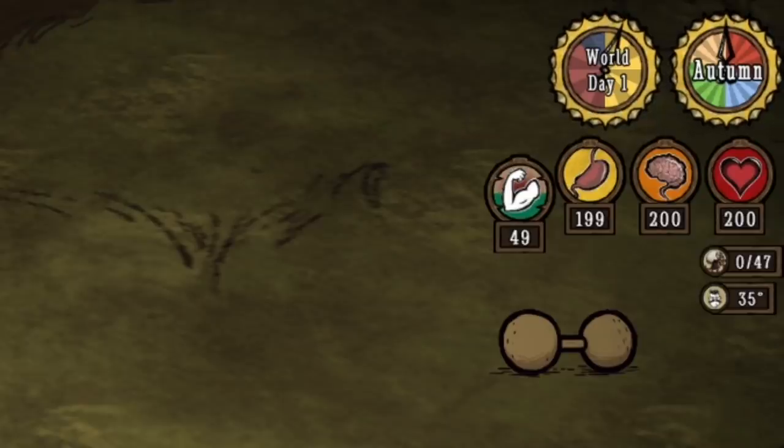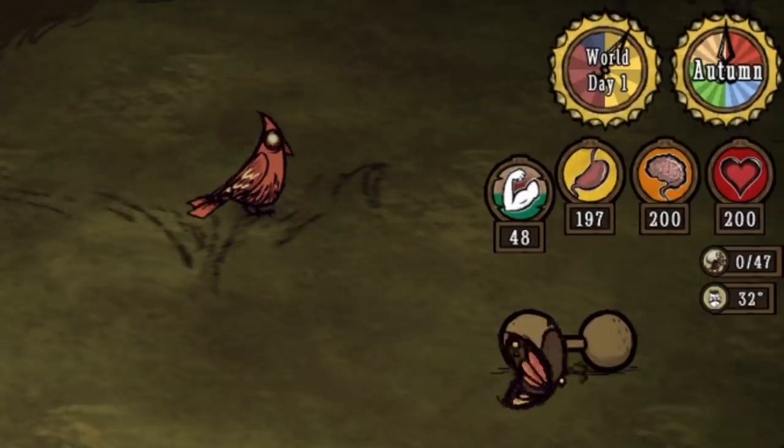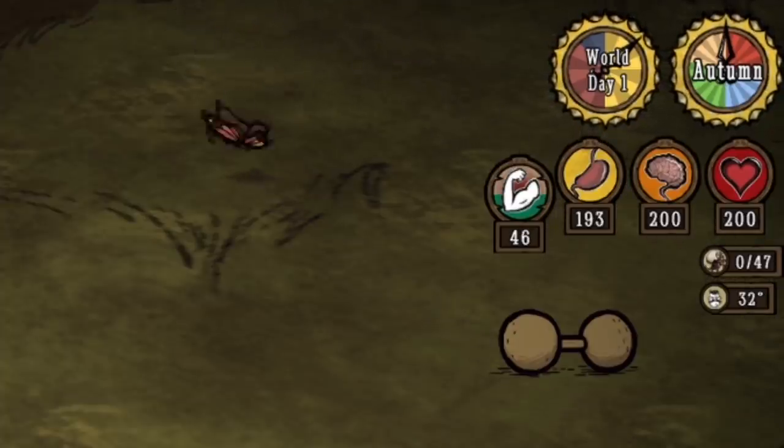We begin with his stats, as not only have they been simplified, there is a whole new one to highlight as well: his mightiness. Mightiness is no longer directly tied to hunger, and instead is tied to his new mighty meter, which has a maximum of 100 points. For the most part, we'd expect to lose a point of mightiness every 15 seconds or so. Note how all three stats rest at 200 each, and will remain there regardless of his mightiness — very different compared to the original Wolfgang.